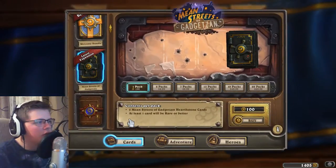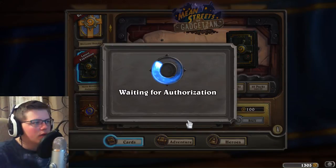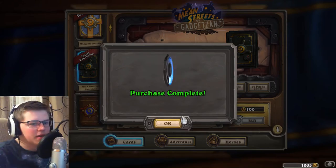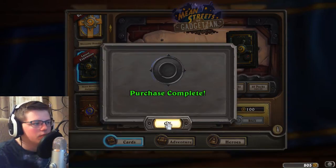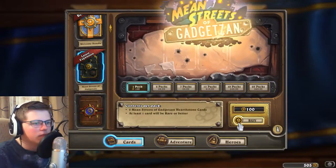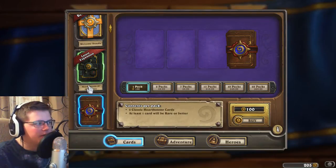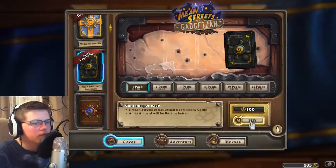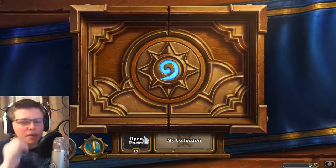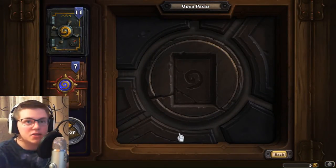So probably the first thing we should do is buy some packs and open them, like we always usually do. Let's buy a couple of the new expansion, or the newest expansion. Let's buy some of the classic. A couple more of the new expansion. We have a good amount of cards to open today — 18 to open, so almost 20 packs, which is very exciting. Let's get started.